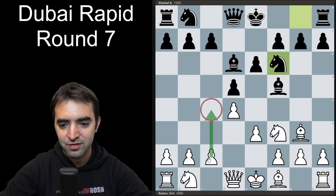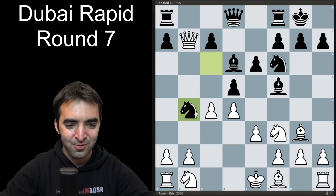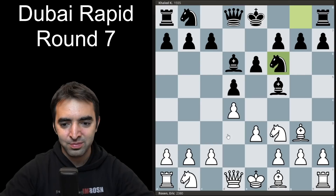If I choose to play c4, black can simply castle. There are lines where black doesn't need to defend — for example, knight c6, and if I take the pawn, there's knight b4, and black is already winning. So I didn't want to risk entering those lines.